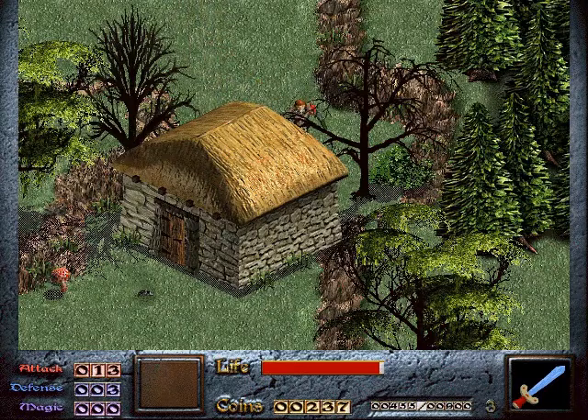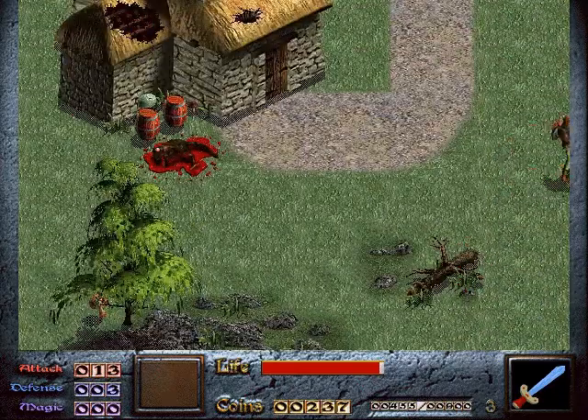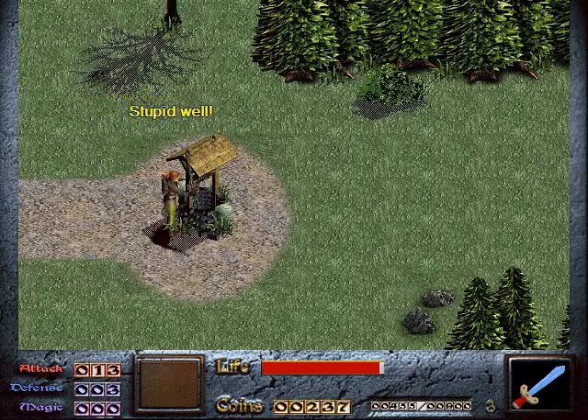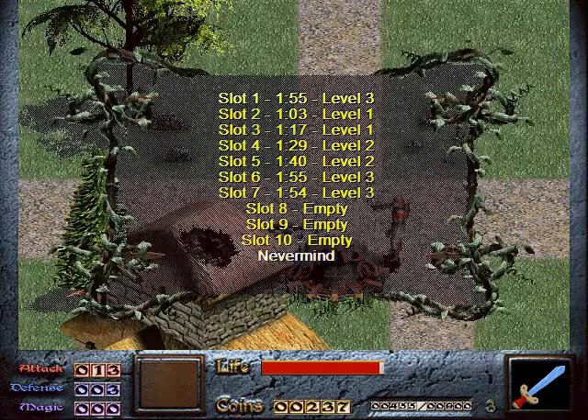Can I go in the back door? You don't have a back door in your house? It's kind of dumb, but whatever — we'll just let it slide. Hello. I don't think I should throw... Oh, stupid well. Okay, let's save it.